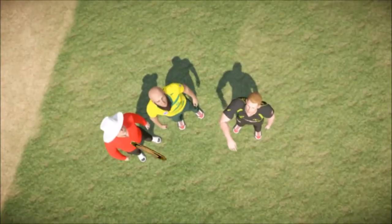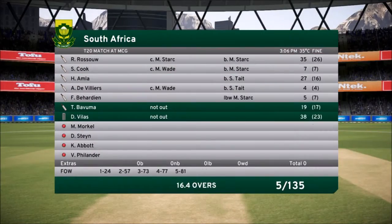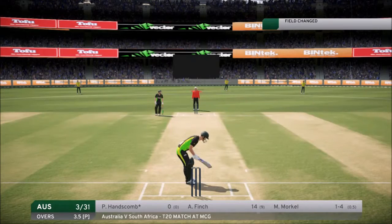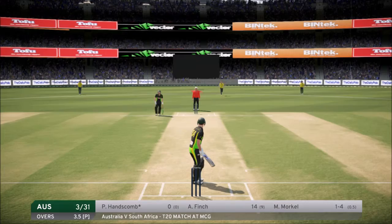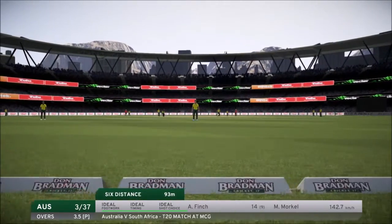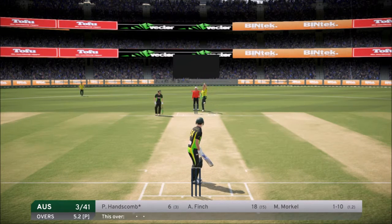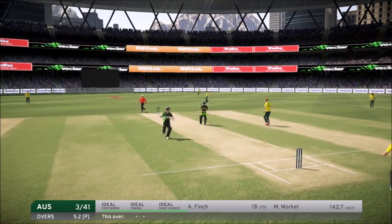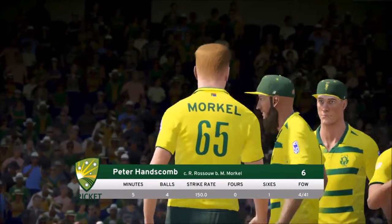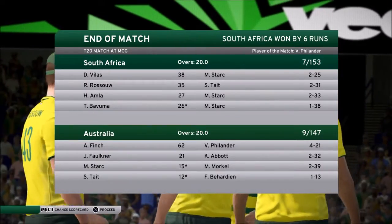We win the toss and decide to bowl again. Peter Hanscom comes back in to bat — I paused to see what they made but didn't catch it. First ball, a massive 93-meter six as usual. Two more balls pass and then we play a shot down the ground but get caught — out for six. All up in the episode we made 50 across both innings, but South Africa end up winning by six runs. Man of the match was Philander.